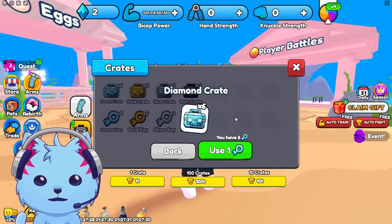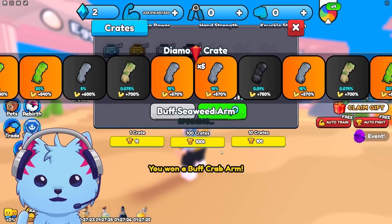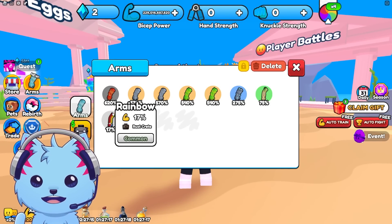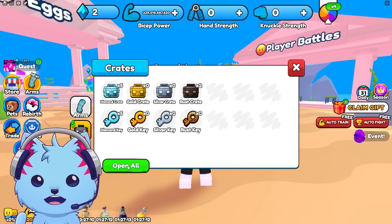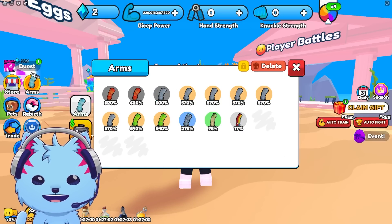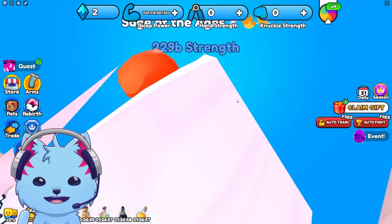I got 540 and then it glitched — it kept glitching and I wasn't sure if I was getting the arms. I hit 'Open All' and didn't get to see any of the openings — that was so lame. I got a Buff Crab though!